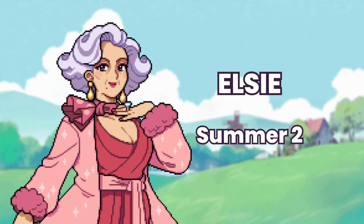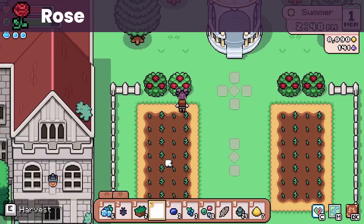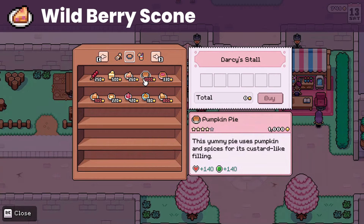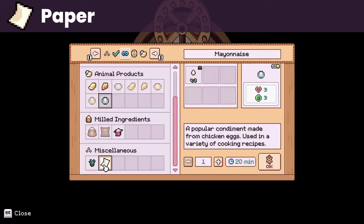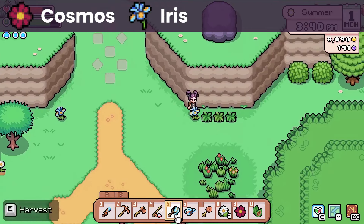Next up is Elsie. Her birthday is on summer 2. She loves the alda feather pendant, an artifact you can get from digging. Rose, a summer flower that you can get from her garden, and wild berry scone, a dessert you can make or buy from the inn and from the Saturday market. And similar to her niece, she likes paper that you can buy from the general store or make yourself with the mill using fiber. She also likes flowers like lilac and tulips in spring, and cosmos and iris in summer.